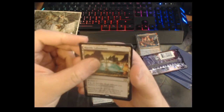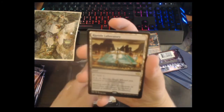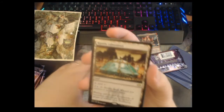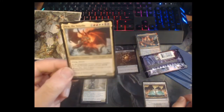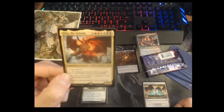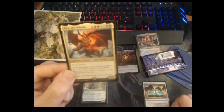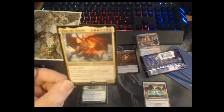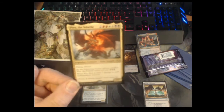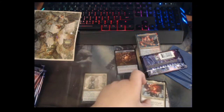We also got a foil and our rare is Riptide Laboratory — actually this is our 'new to Modern' reprint, because you get one per pack in this slot. So we got an extra rare, and it's Piru the Volatile — double red, double black, double white, and two, for a seven-seven flying with lifelink. When it dies you deal seven damage to each non-legendary creature and you have to sacrifice it unless you pay in Mardu colors. This guy's really cool.